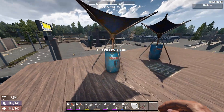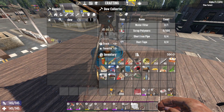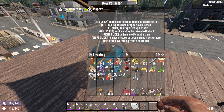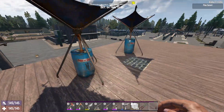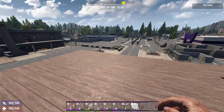Tip fourteen: water is rarer in Alpha 21 and harder to find. They've introduced dew collectors — you can make these if you have water filters. Water filters are a difficult item to find; they're high-end, but you can buy them at traders for around 2,500 coins. Set a dew collector up on a roof and check it regularly to gather water. Getting one built on your base should be a priority.